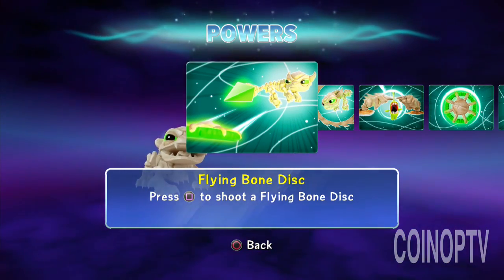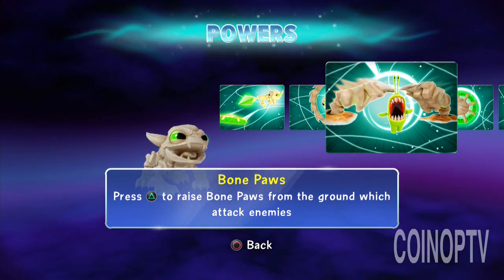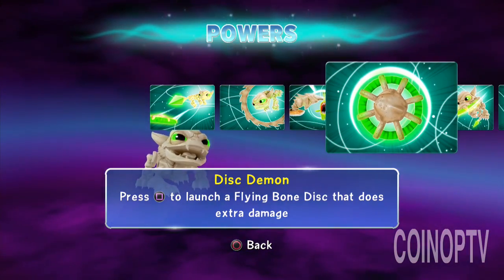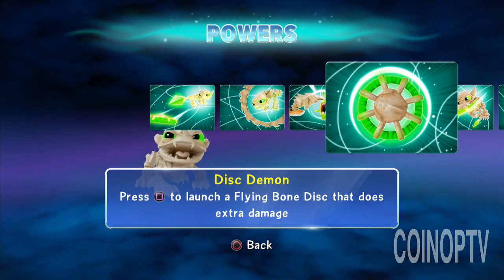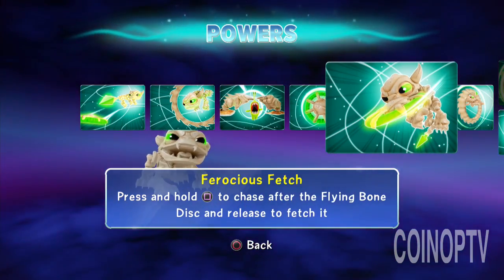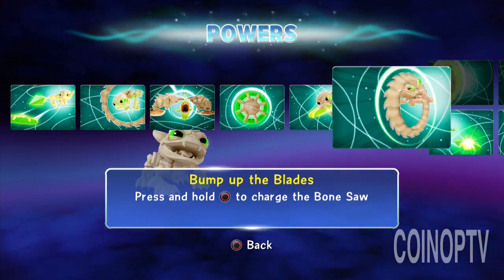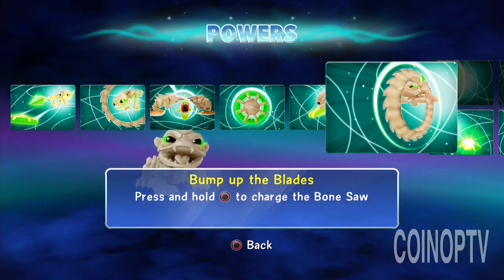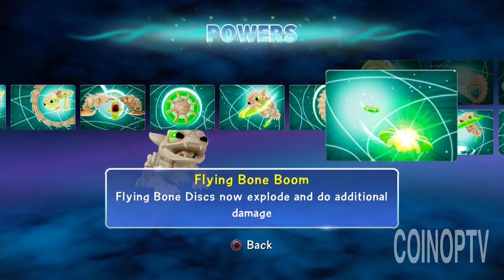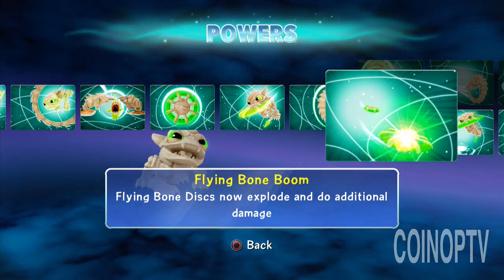Flying bone disc, bone saw, bone paws — press triangle to raise the bone paws from the ground and they start attacking enemies. Disc Demon: press square to launch flying discs that do extra damage. Ferocious Fetch: press and hold square to chase after the flying bone and then release it to fetch it. Bump Up the Blades: press and hold circle to charge up the bone saw. And I went with the Flying Bone Boom — flying bone discs now explode and do additional damage.